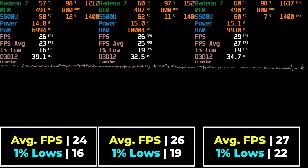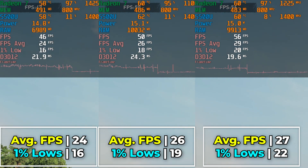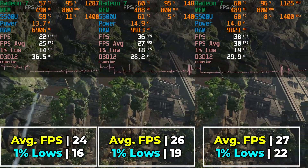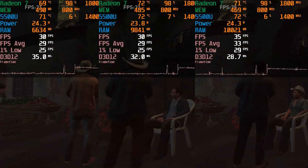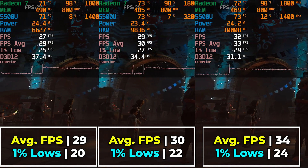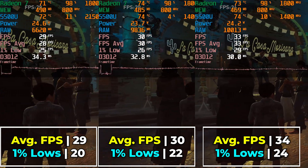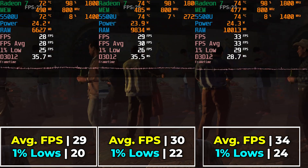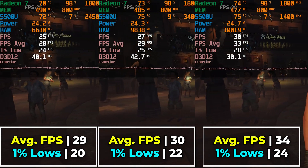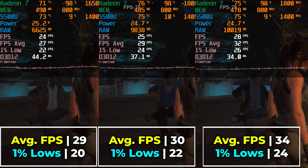One thing I do want to keep in mind is that during the benchmark, no matter what setting I was using, as you get to the final scene when things start to load in you get a crazy amount of pop-in when it comes to the mountains. It happens with pretty much every setting across the board no matter what. With a 25W TDP we do actually start to see a slight increase in the gap between 8GB of RAM and 16GB of RAM. The biggest benefit here really is in the improvements in 1% lows.